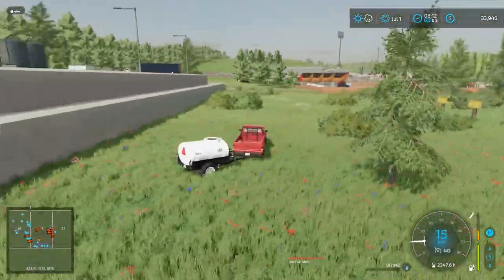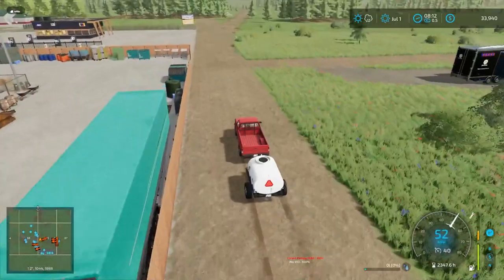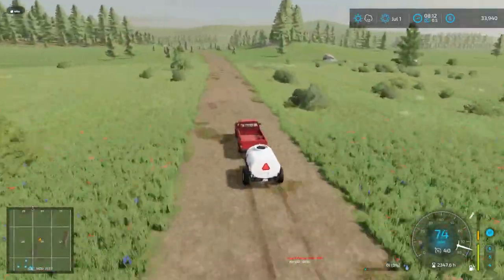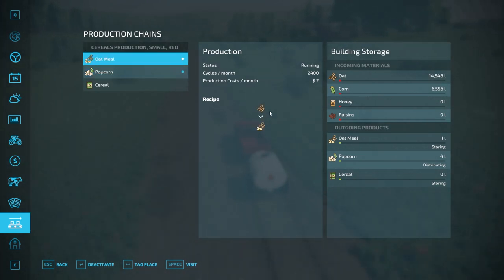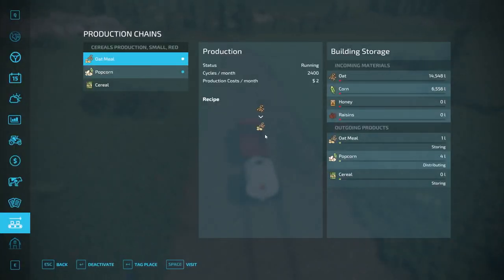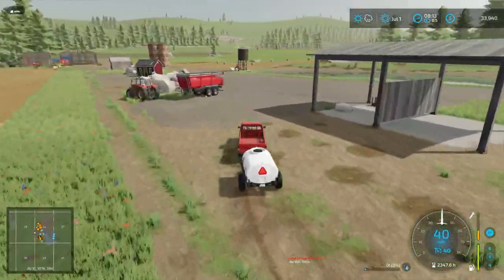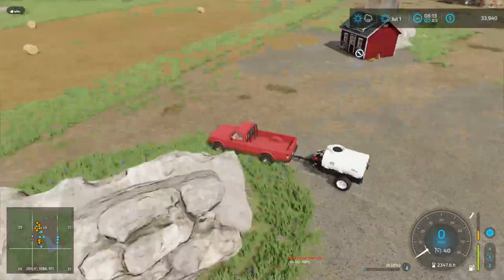Let's get this back to the farm before we lose it over another cliff. Load up the water trailer and the production plant should be good to go. Wait — the production is already running making oatmeal. I was thinking we'd make oat drink but we can't actually do that with this building. So we're making oatmeal, which is fine. For those of you screaming at your screens, I sincerely apologize — we were going to make the oat drink but we can't.